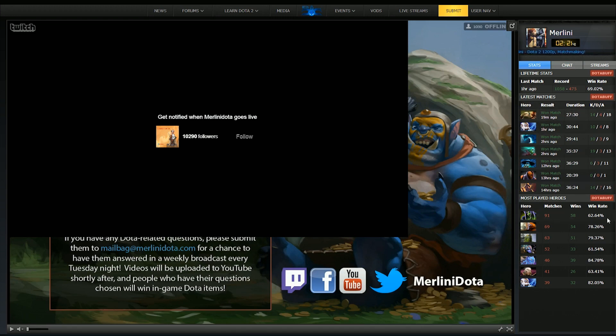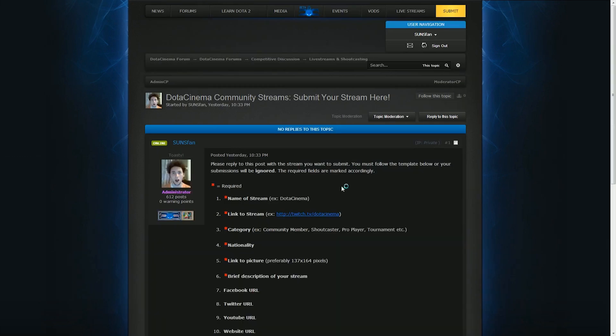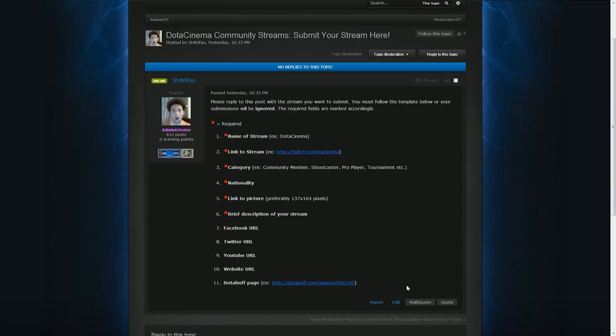So the whole idea with this is to create kind of a community of casters, streamers, whatever — for both pro and amateur. So if you want to add your stream, go to our forums and go to the live streams and shoutcasting section, and click on the only pinned topic there: the Dota Cinema Community Stream — submit your stream here. You'll see that there are some instructions; you need to essentially just reply to the thread with the required information.